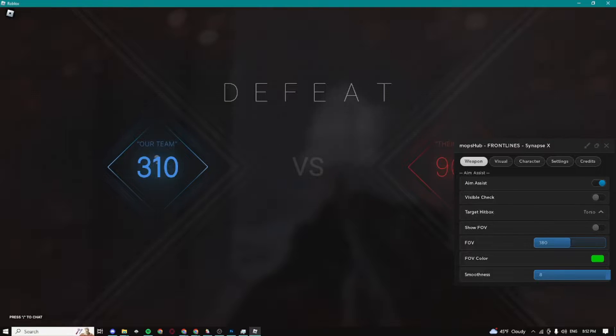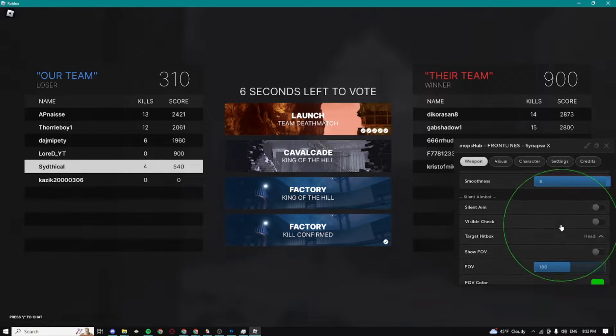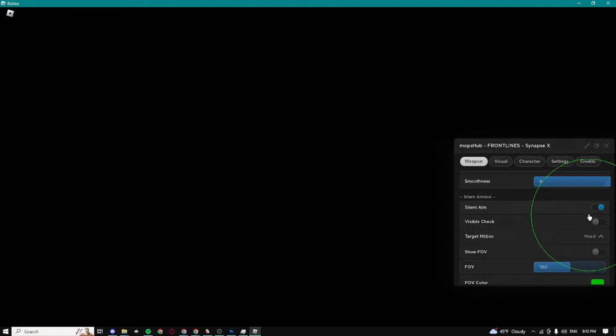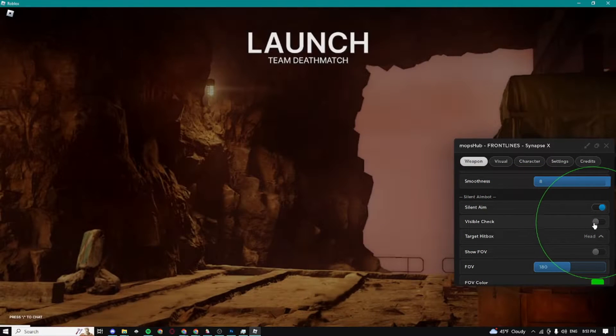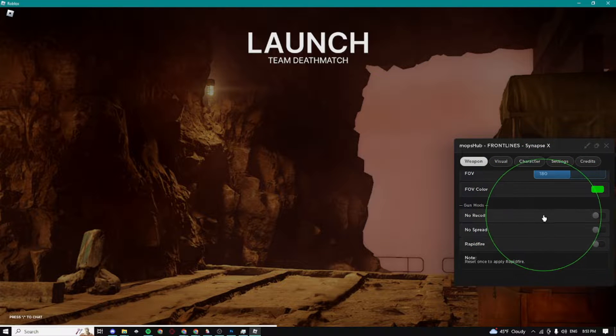I just killed them. Here we can also show the FOV, we can change the smoothness. We also have a silent aimbot which basically works the same way. I would recommend you guys enable this as well because it's gonna be way better — just keep the visible check off.